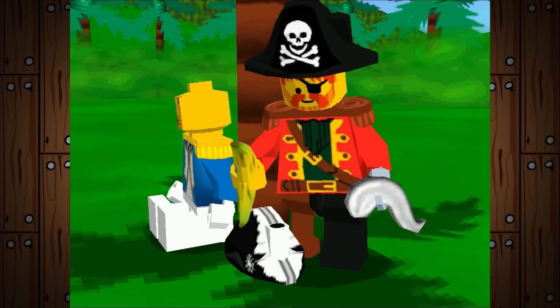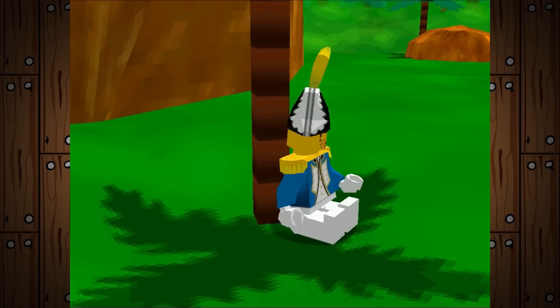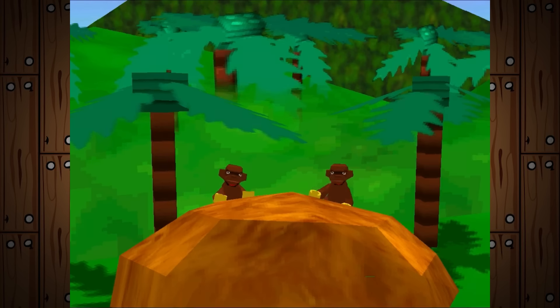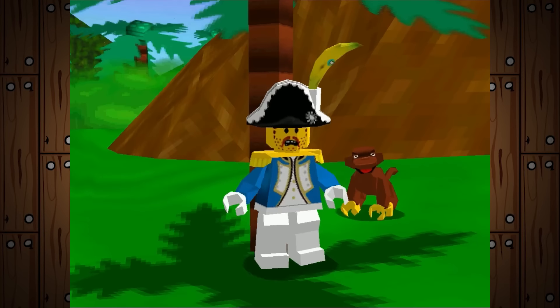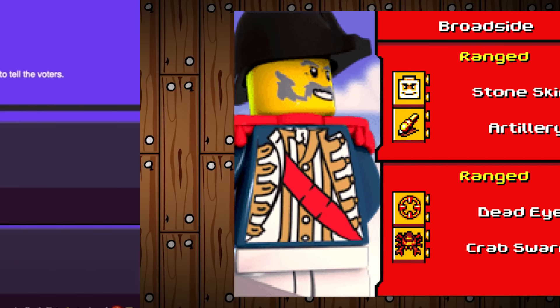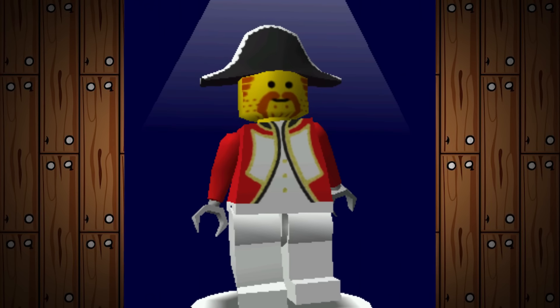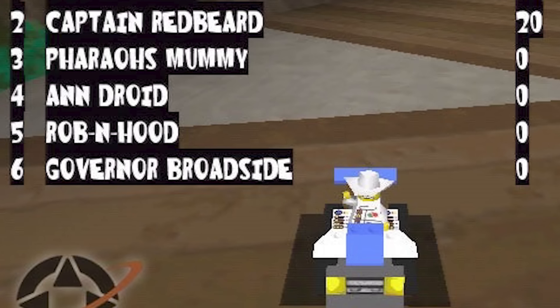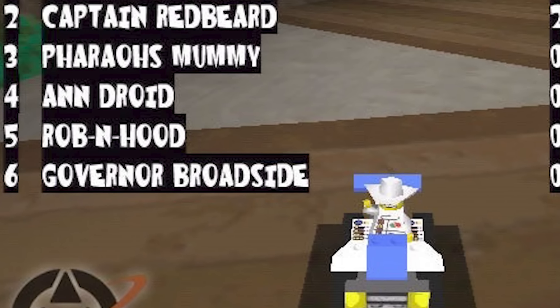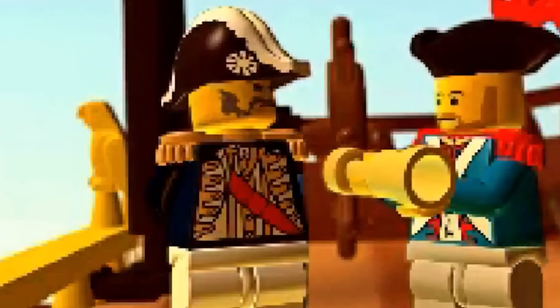In the LEGO Chess video game, the Bluecoats are led by a character named Admiral Tim, who combines the face of Admiral Woodhouse with the outfit of Governor Broadside. This type of character creation is very common in LEGO Pirates media — officers might pop up with one name, only to later appear with a different name and the same look. This happens again in LEGO Racers, where the likeness of Admiral Woodhouse is given the name Governor Broadside. For the purposes of this video, these name-swapped characters are considered distinct.